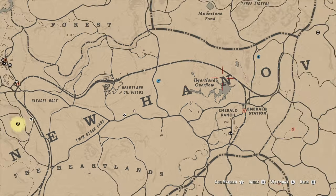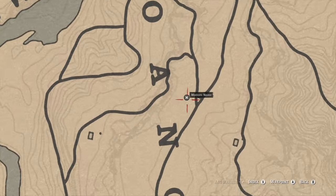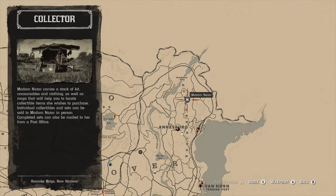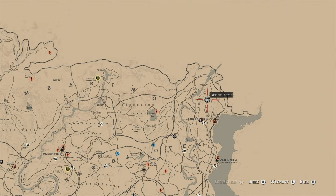Let's go ahead and show you right where you can find Madame Nazar for today — she's going to be in the northern part of the map. It'll be right here north of Annesburg Ridge. For all of your Madame Nazar needs, you can find her north of Annesburg.